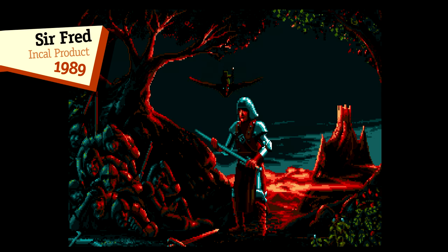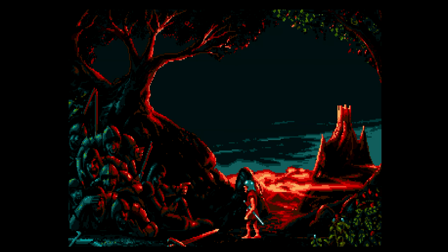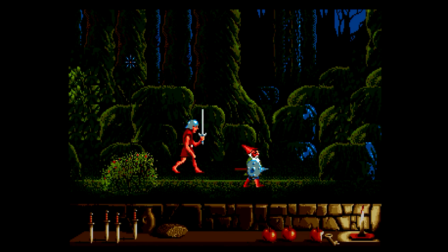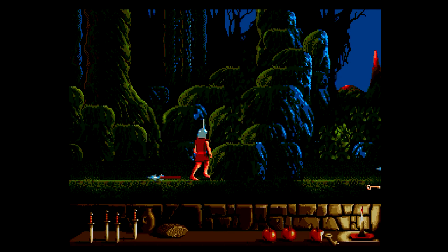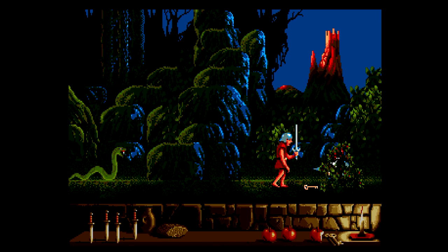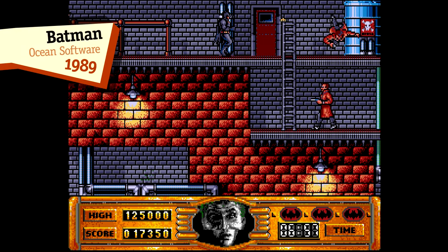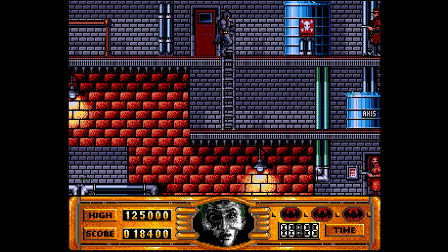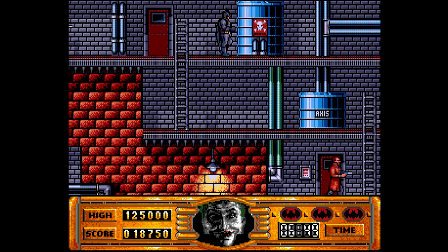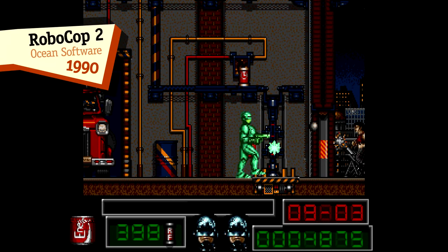By the end of the 1980s, the 16-bit machines were just starting to gain traction, and residual 8-bit influence meant the chicken-o-meter made the transition to the likes of the Amiga. Ubisoft's 1989 title Sir Fred depicts player health as a few apples in the lower part of the screen — each represents a life and is eaten to the core when you take damage. The 1989 Batman movie tie-in has a portrait in the centre of the HUD which represents your health, and as you're damaged, Batman is slowly replaced by the Joker. Robocop 2 is similar, featuring a drinks can that gets progressively crushed.